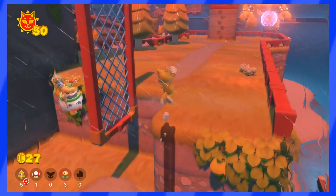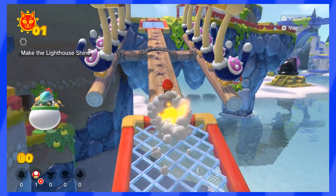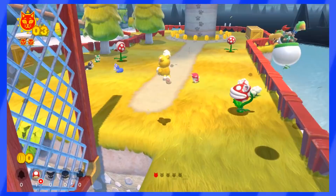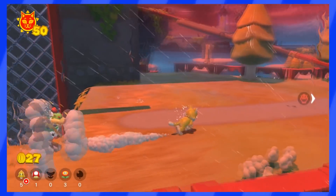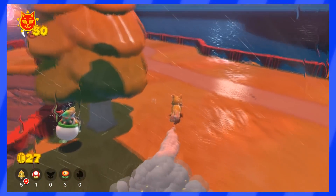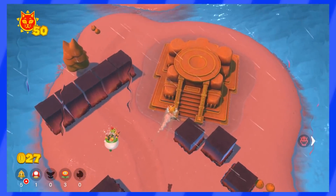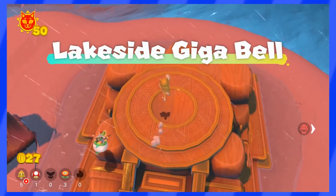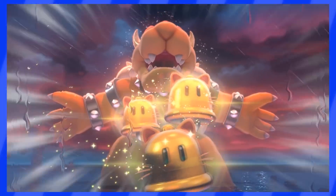What I noticed is that there are no enemies to be found anywhere. Scamper Shores is usually filled with conch doors, piranha plants, cats, and other hazards — but not this time. The world feels kind of empty when no one is around. Obviously, all the Gigabells are gone from that world because Bowser has taken them hostage during the cutscene.